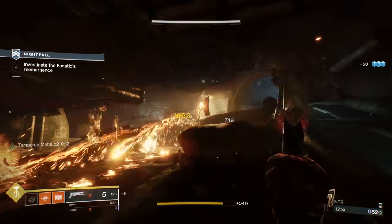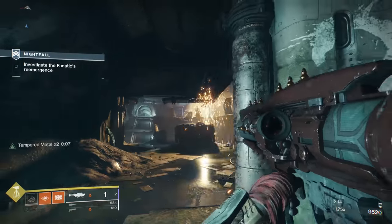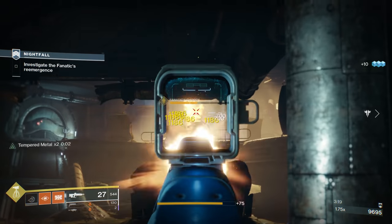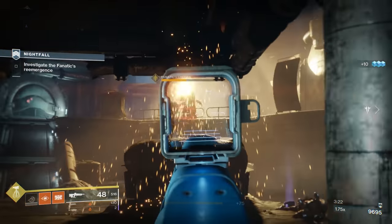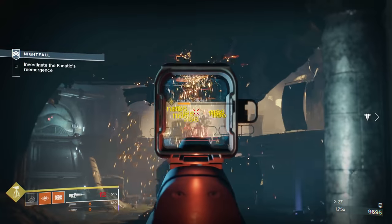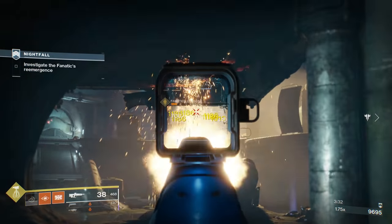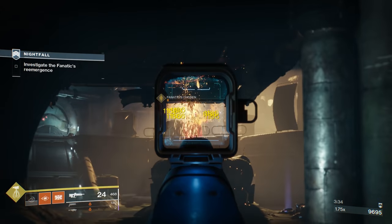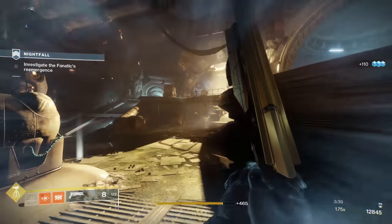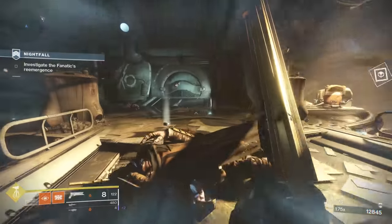The fanatic shows up — this guy's got to die. This might be a good time for my super, but heavyweight's going to put in some work. Got him down to about half damage. If you're back far enough the arc of his flamethrower can't reach you — just stand on the bridge, take your shots, and as long as you can see his head and nothing else, you're safe. It's boring but he's dead.